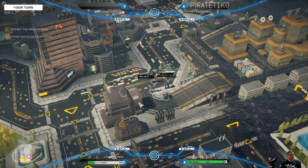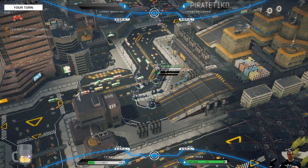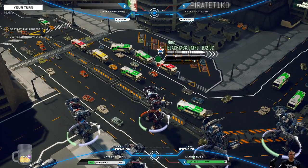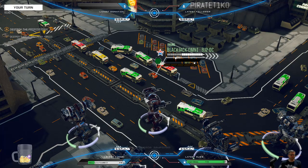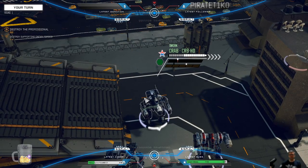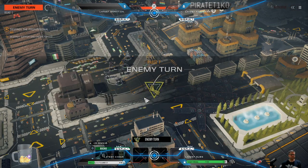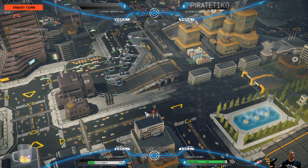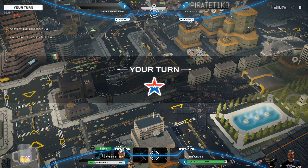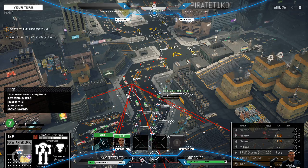We've got some enemy targets inside these buildings. This is a new feature of Advance 3062 — basically when you land, the local militia is ambushing you, and you need to deal with them before you can go along with the mission. They've got machine gun nests and flamer nests, so we need to deal with those and get them under control as quickly as possible.